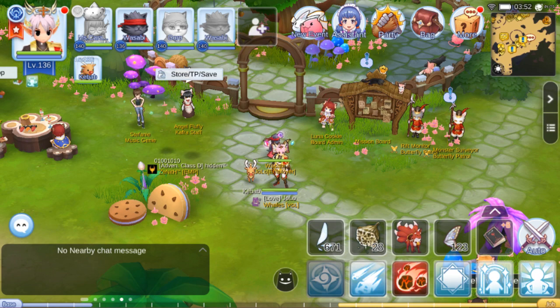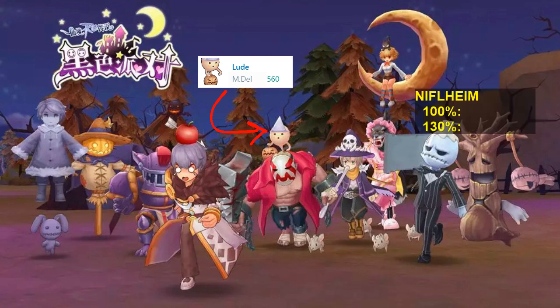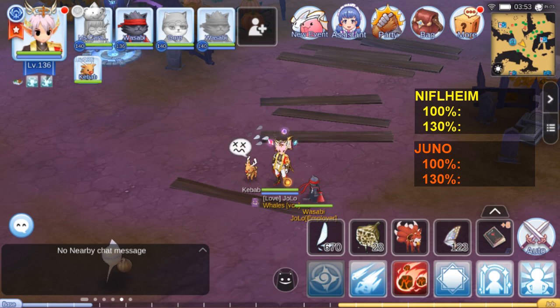Episode 5 is when Niflheim was introduced. So for our damage test, our process will be to test on a Niflheim mob — in this case, Lud. Using our 100% Ignore MDef set first, then compare the results to a 130% Ignore MDef set. After that, let's also check if the results are the same on lower maps, like Juno. First test is against an episode 5 mob, Lud, using the 100% set.